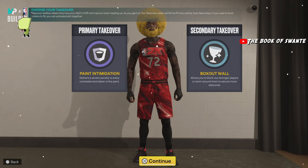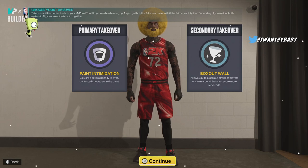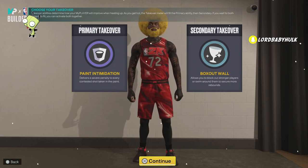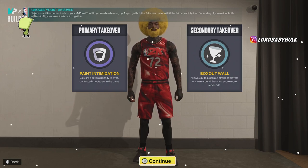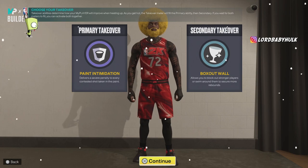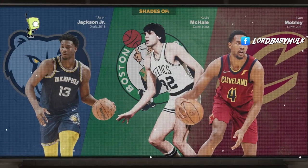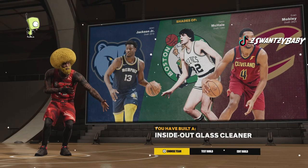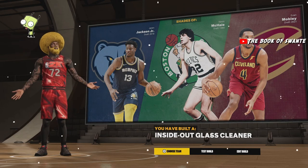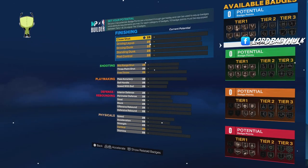By the way, this is a power forward build. I've done demigod center and power forward builds in other years — y'all looked at me in pro-am and I scored the most points on the team 99 percent of the time. For takeovers I would choose inside-out glass cleaner — they ain't gonna know you can really bang. These weights and wingspan were chosen for a specific reason — you'll see why. Pay attention, don't try to tweak it or you won't be able to get what I get.